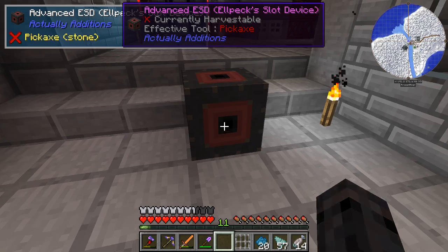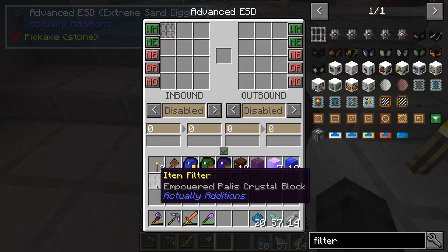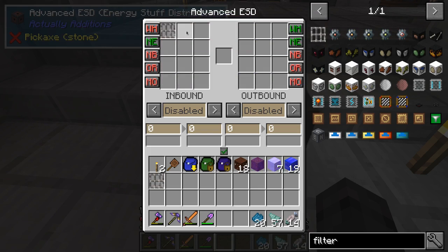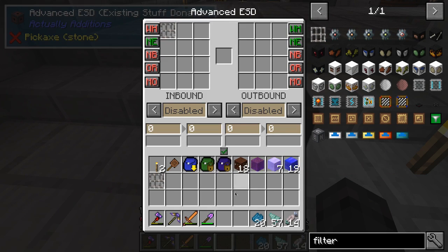The old ESD just grabs whatever — you tell it where to pull from and where to push to and it just does it, it doesn't care what's in there. If you take the item filter on the inbound side and set it to whitelist, that gives you a list of everything it can pull. Or you can switch it to blacklist and that gives it a list of everything it cannot pull. So we could put the payless crystal block in the filter on blacklist and the ESD would not pull it.